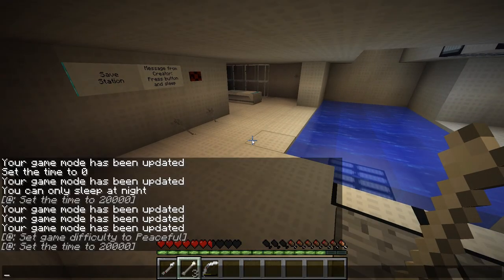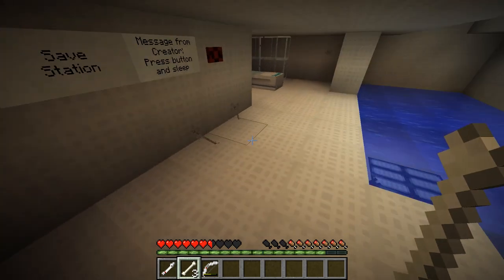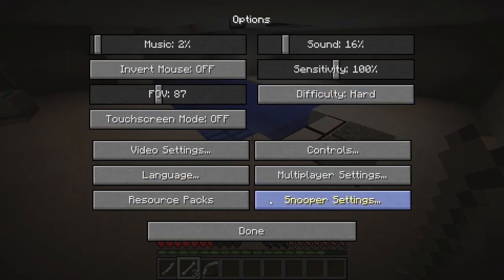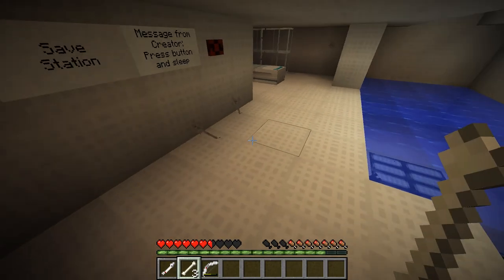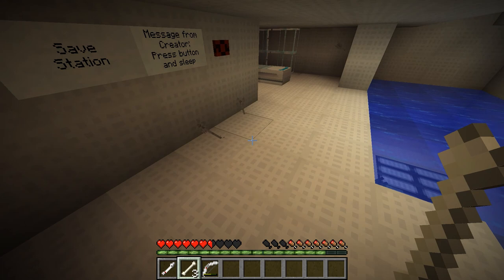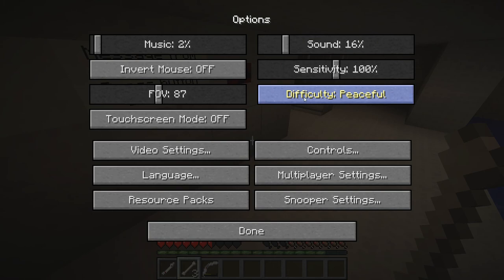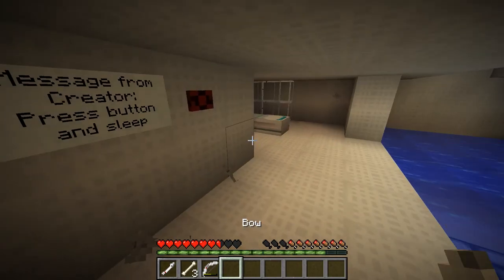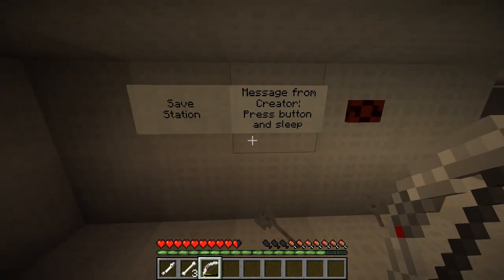The game mode was set to peaceful. I'm pretty sure I read something about this in the instructions - I'm gonna set this to peaceful. Well actually I don't remember reading anything about it, but I'll set this to peaceful. Hopefully that's what we're supposed to do. Oh, I have a bow now! This bow looks cool. Save station - message from creator says press button.